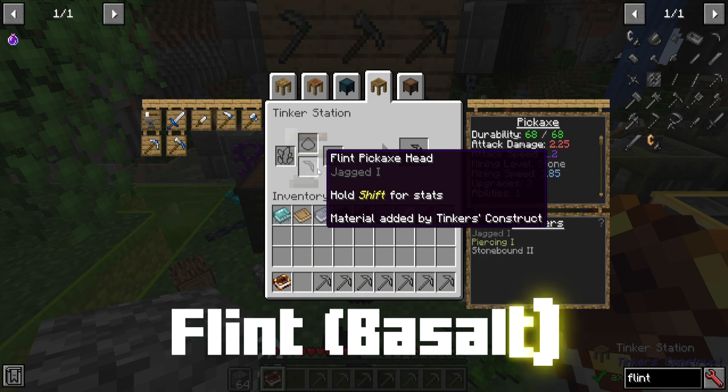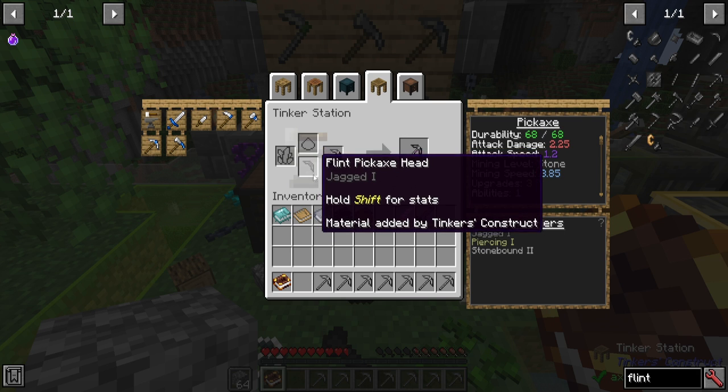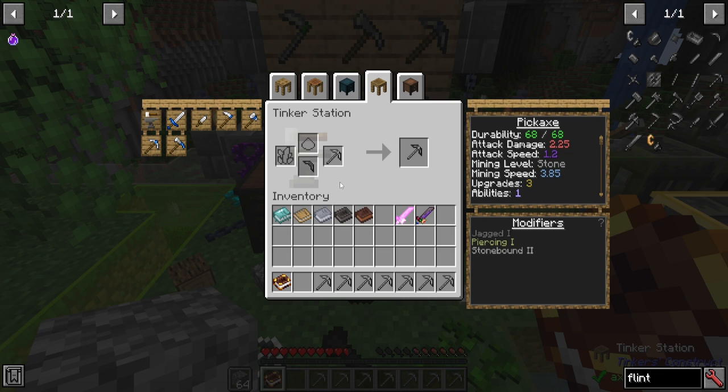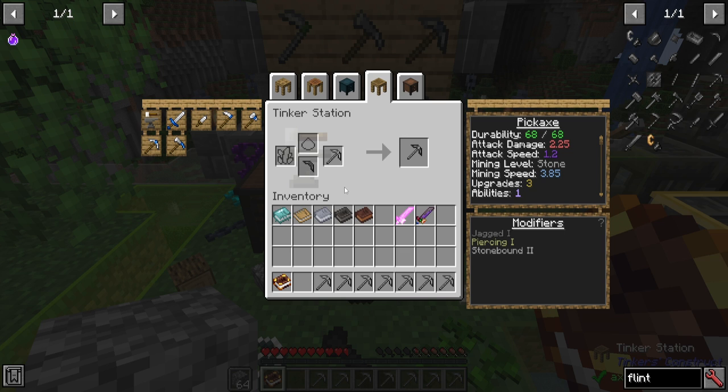Moving on to flint — this makes things more damaging but a lot less durable. You'll notice that when lifting this out, the durability of the pickaxe drops considerably. You can also use basalt if you find some. But as it's pretty much damage-based, it's not very good for tools — it's more for a weapon.